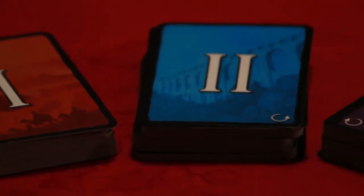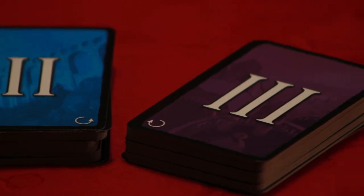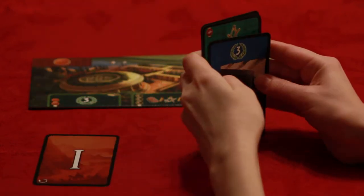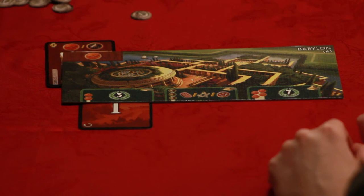There are three different ages. At the start of each age you will be dealt out seven cards and you will choose one of them. That will then go on your board and then you pass the pile. The direction in which you pass will change age to age so that way you're not stuck always getting the same things from the people beside you. In the first stages, that's when you're going to be getting a lot of the resource cards. So as soon as you have them out in front of you, you can use them as a currency to be able to build other cards that might have a cost.